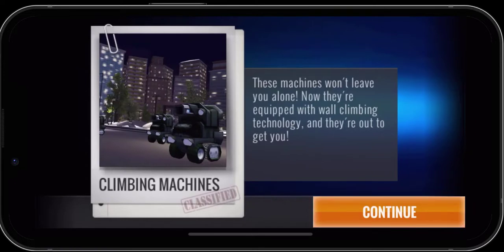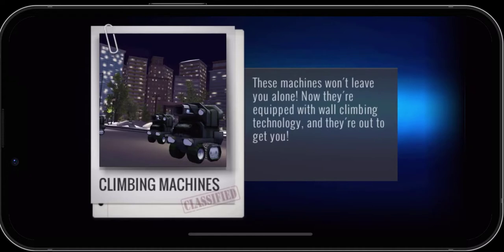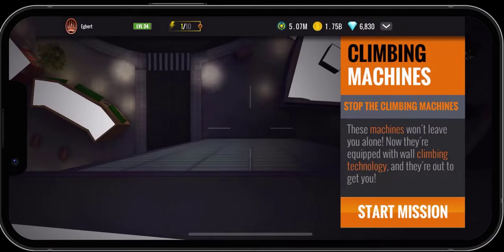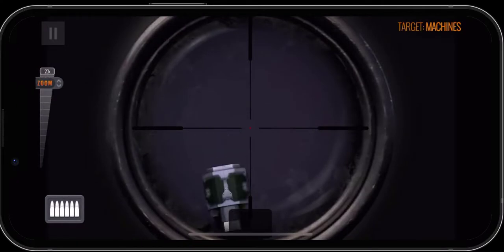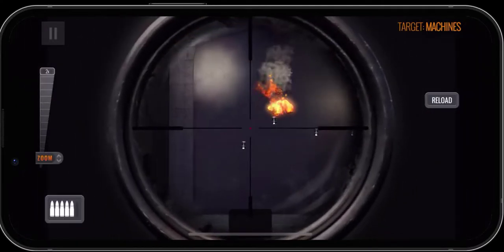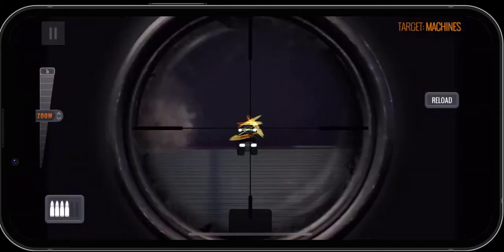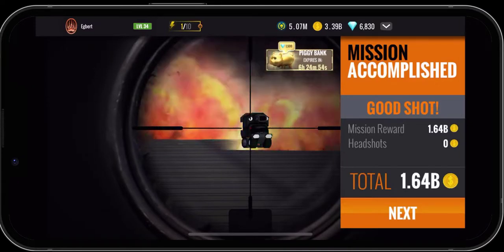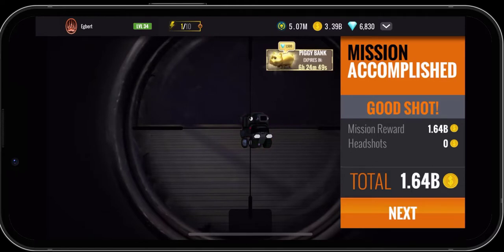These machines won't leave you alone — now they're equipped with wall climbing technology and they're out to get you. Stop the climbing machines. And that was it, just like that — a relatively easy mission this time, and 1.64 billion coins, nice!